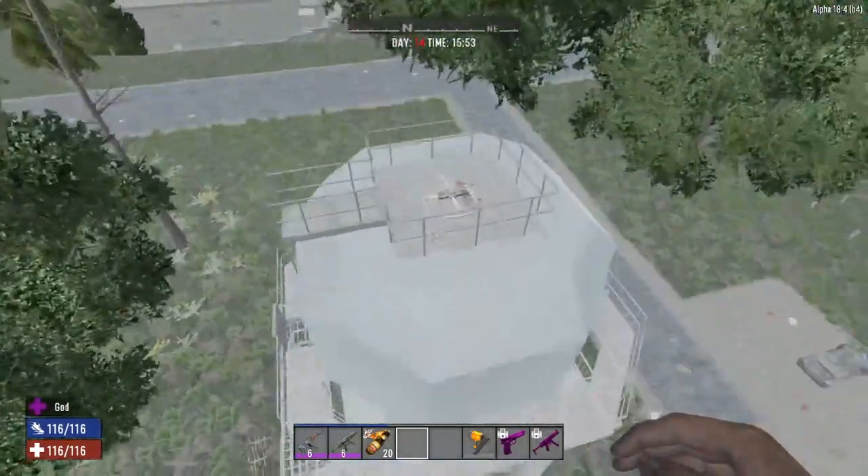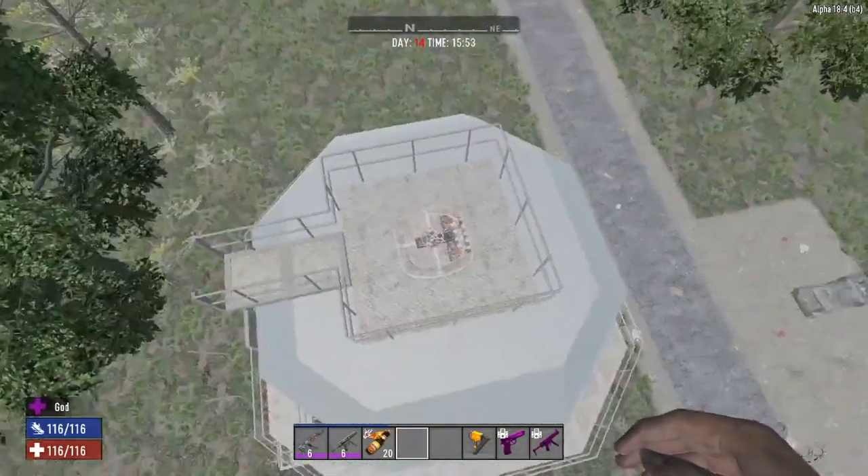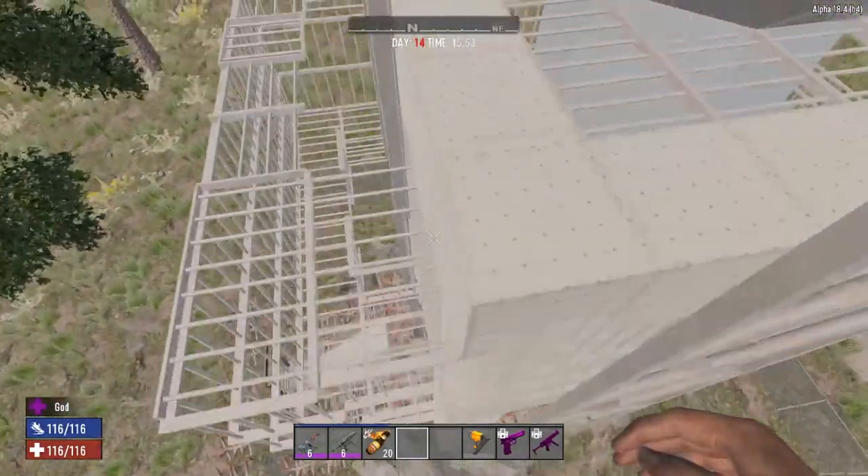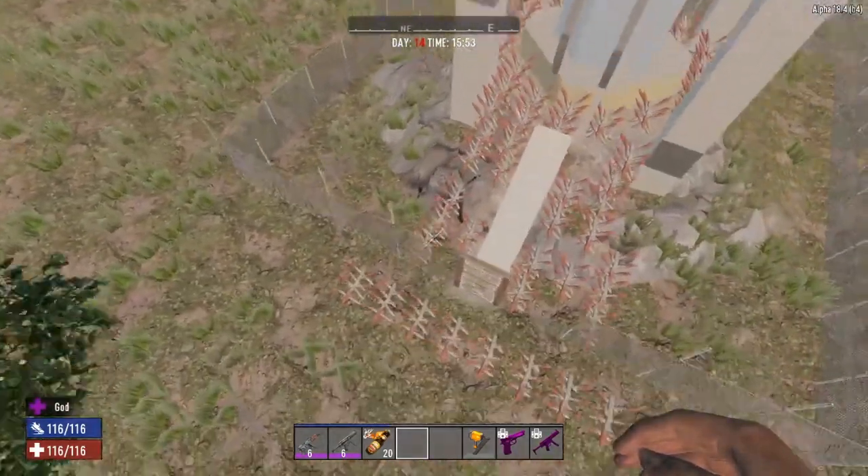It usually has a zombie up here, so if you're going to make a base, make sure you clear out the zombie that hangs up here. Otherwise he's going to drop down on you and you wouldn't like that very much. Let me take you in through the front door.